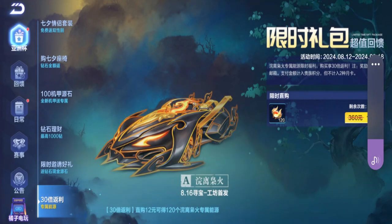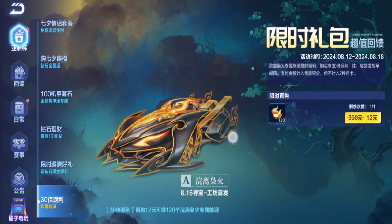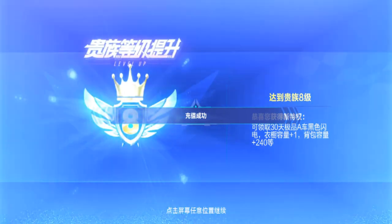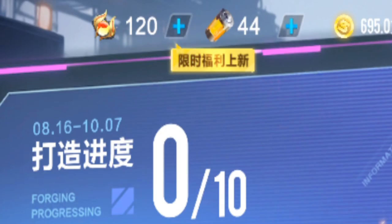Okay guys, I'm back in QQ Speed Mobile. We have a new workshop car, but there's a discount here — for 12 QB you can get 120 of these exclusive batteries. This is like the A car version of the T7. I'm gonna give this a try.